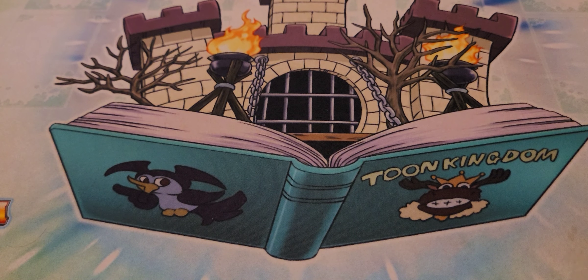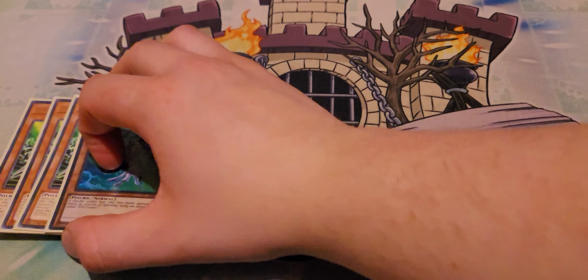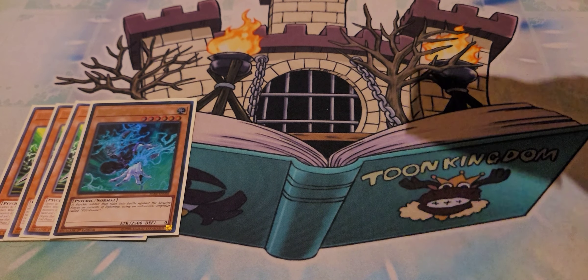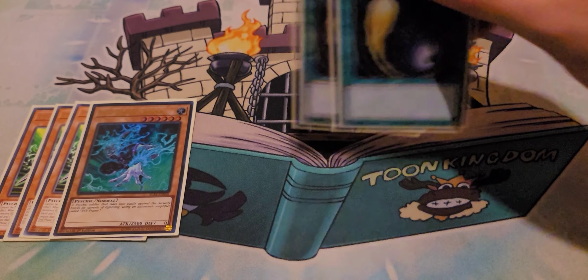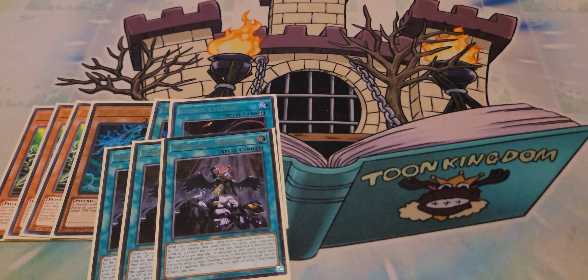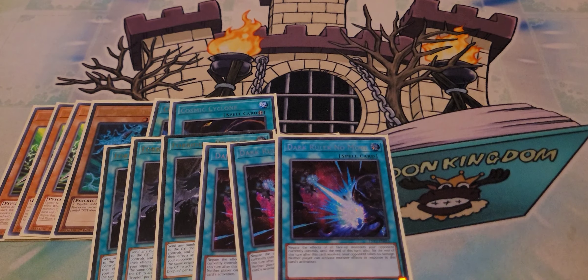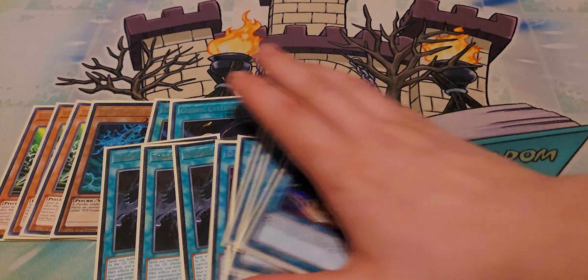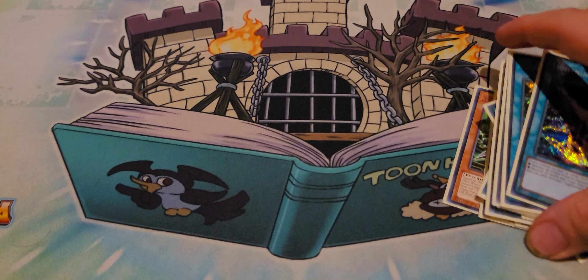Moving on to my side deck choice — completely format and event dependent. We ran the Cy-Frame package — this is also a Psychic, so it can summon off Emergency Teleport. We run Cosmic Cyclones, Forbidden Droplets, Dark Rulers, and Lightning Storm — Spell and Trap removal to deal with things and stop big combo boards. A well-timed Gamma can stop any combo.